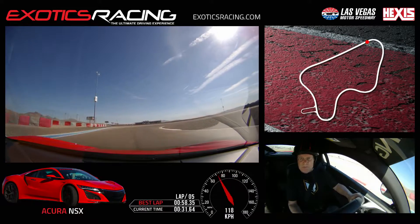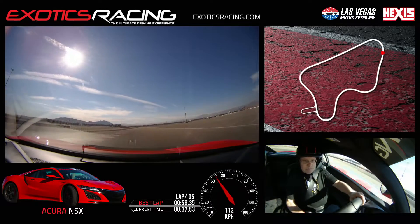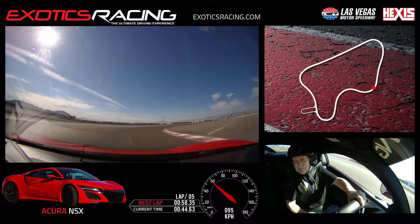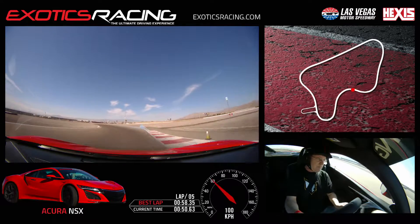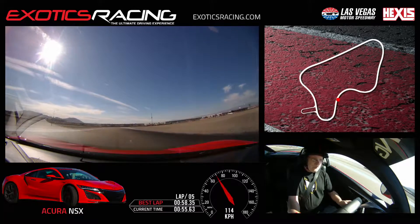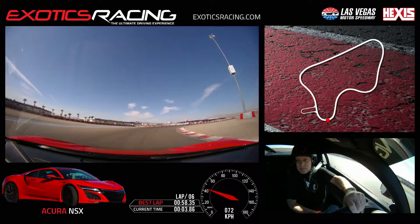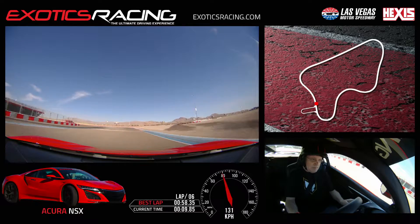Smooth turn in, but continuous to apex, then start to unwind, throttle — good, good. Brake, turn in — this section's all clear for you, hit your marks, stay in front of it. Too tight on exit again, back over to left. Now throttle out wide right — you want to be on that side, then over to left, brake, turn in.